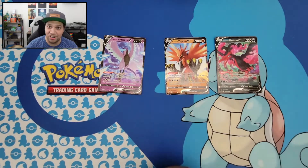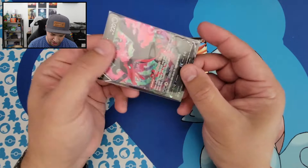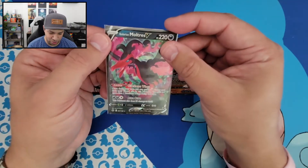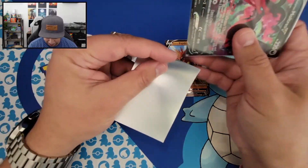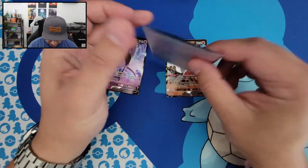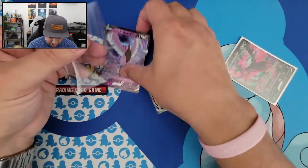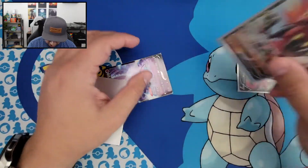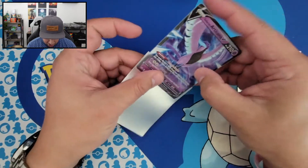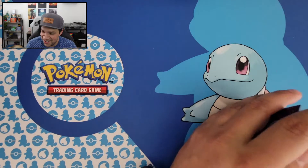I'm gonna go ahead and sleeve them up, because they are pretty sweet-looking cards. So let's get Moltres sleeved up first. I like to put it in upside down like that so I can sleeve it again — this is like a fitted sleeve — and when I put it in the other sleeve, I'll be able to put it down so both sides are protected. Here are our sleeves from another Chilling Reign ETB. Let's slide Moltres right in there. And let's get another sleeve out — gonna go ahead and sleeve Zapdos and Articuno and get them in that second sleeve also. There we go, Zapdos, get in there. And then we got the Articuno. There we have the three Galarian Legendary Birds. All pretty nice-looking cards, and nice that I got them for free, basically.